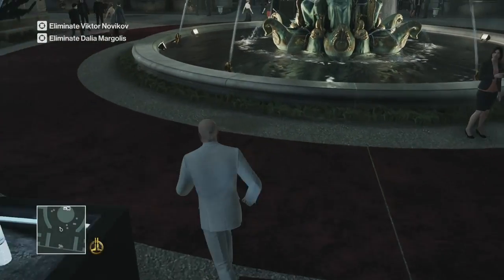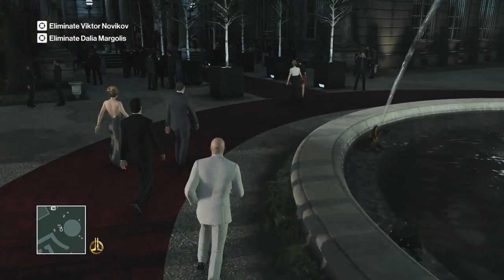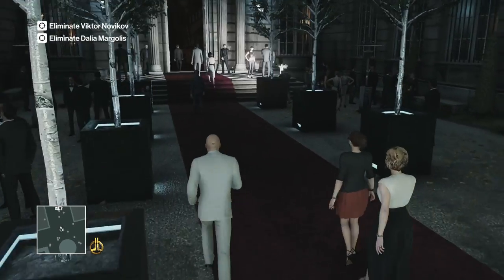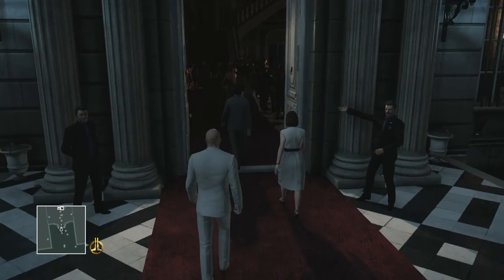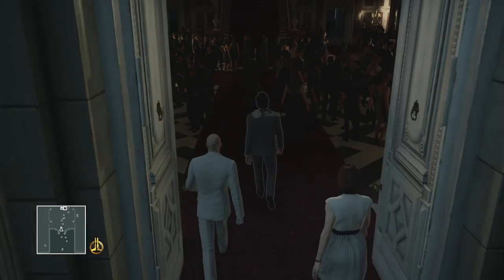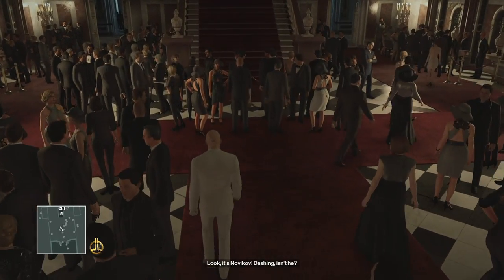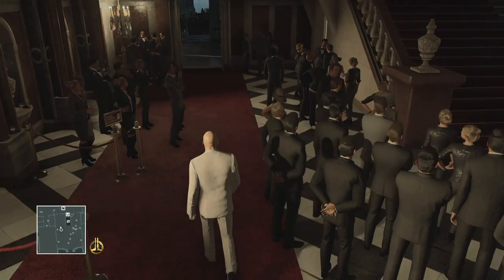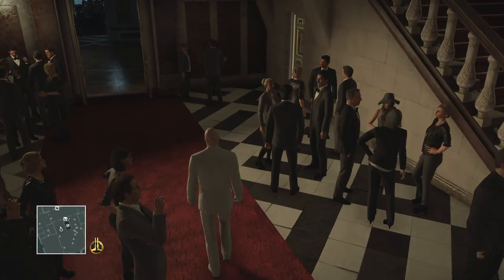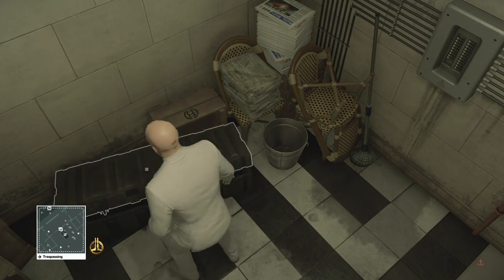My loadout for this: aside from the Requiem suit and the silver baller — the one that comes with the Requiem suit — I once again took the Emetic Poison Vial and the Modern Emetic Syringe. But this time, because we don't have to blow anything up, I took the Concealable Baton, which I pick up right here.